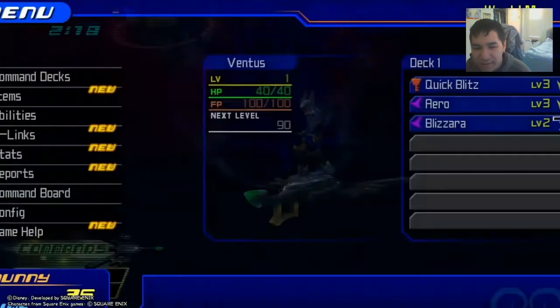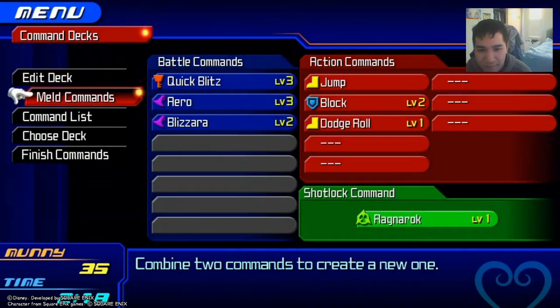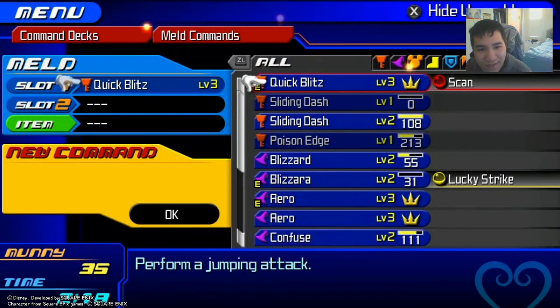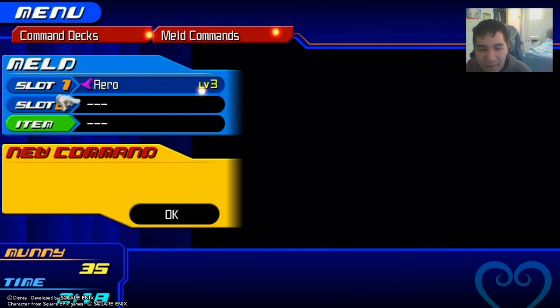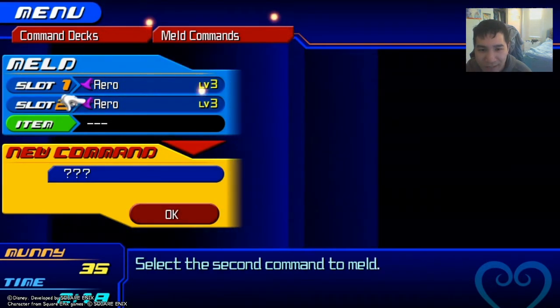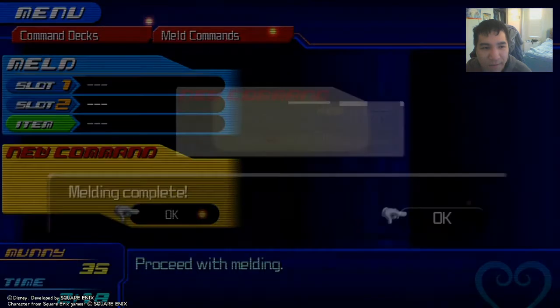When you meld two commands without any of the crystals, there's a chance it could also have an additional ability attached to it. So let's just see — I'm about to meld them here, two arrows.